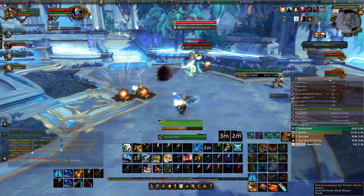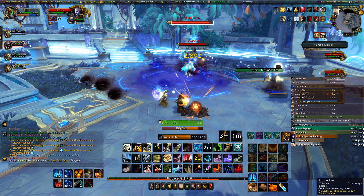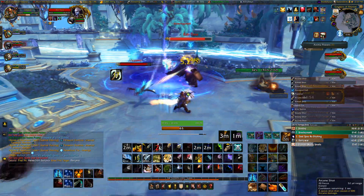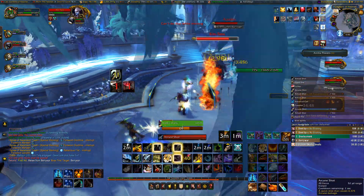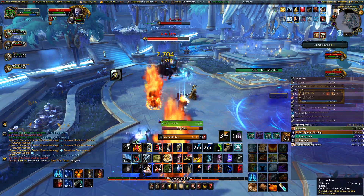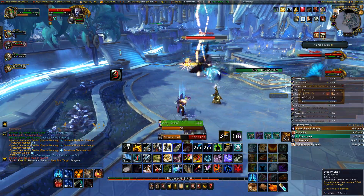As for the key itself, it is a plus 10 Spires of Ascension. The affixes are Tyrannical, Raging, Volcanic, and of course Tormented for the season two affix. We had no idea what Tormented was going to look like — we barely looked at a guide on Wowhead just to see what we were getting ourselves into.